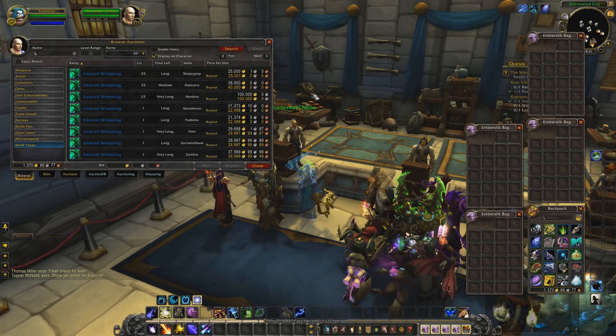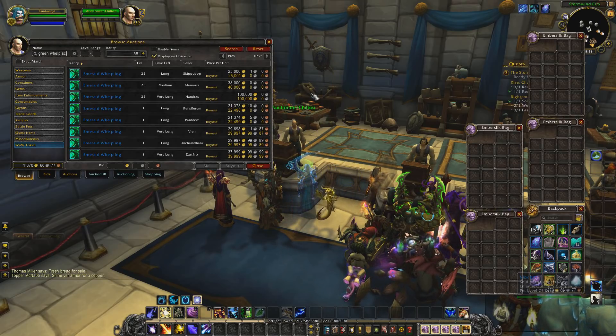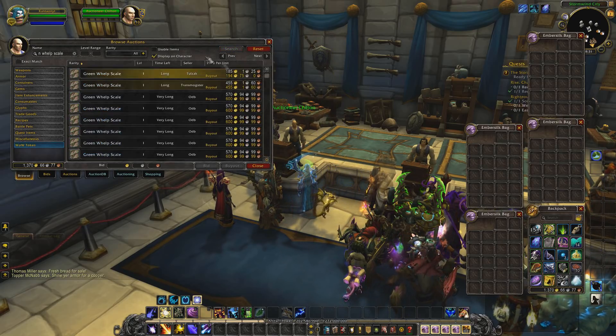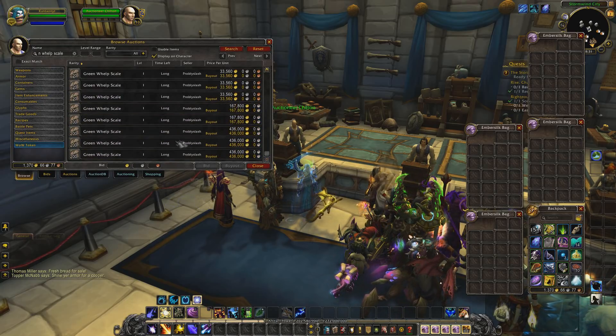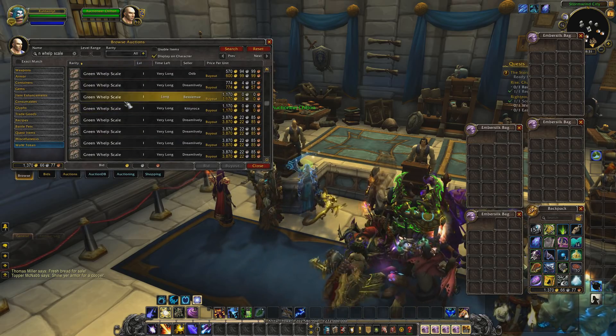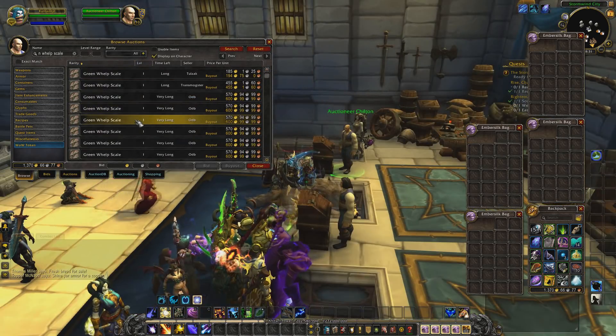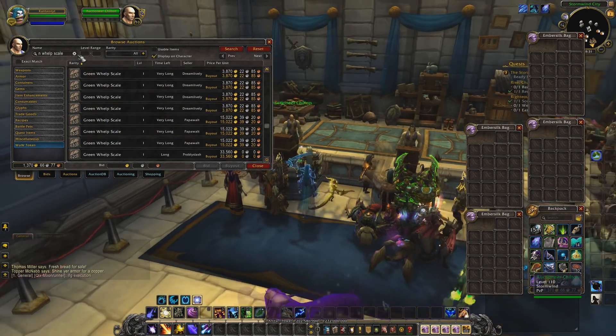Next, we're going to show you the item that can drop from the mobs we will be killing, which is just the Green Whelp Scale. So as you can see here, these are the prices of the Green Whelp Scales, and as you can see they are a little insane. These are used for transmog items that make some pretty nice transmog, so definitely these are worth it to be picked up.